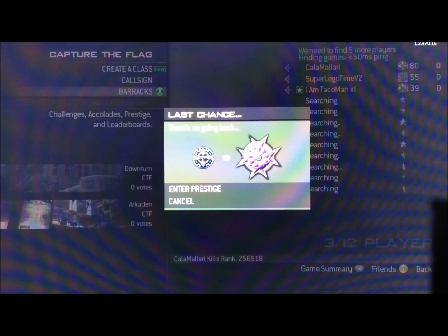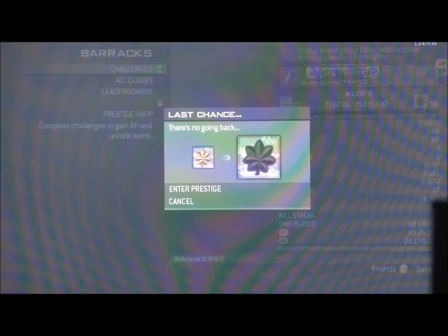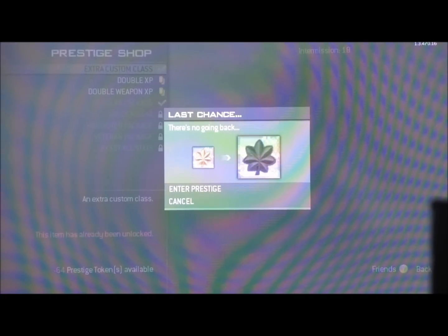Now, with your second controller, which is the level 55 or higher account, go to Prestige Shop, then press B once, and enter Prestige.